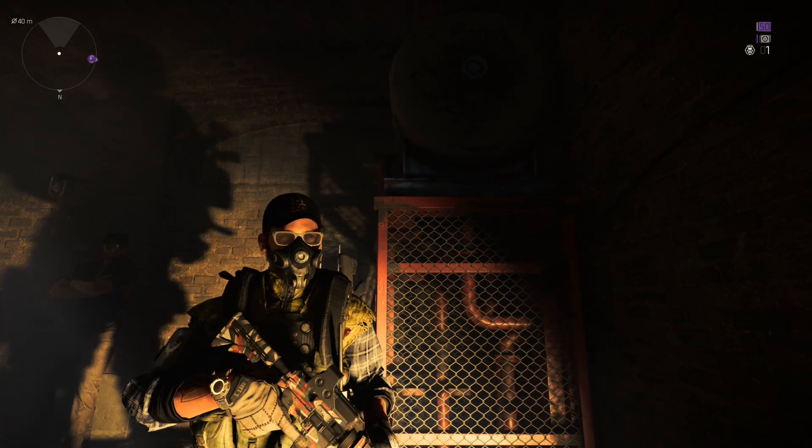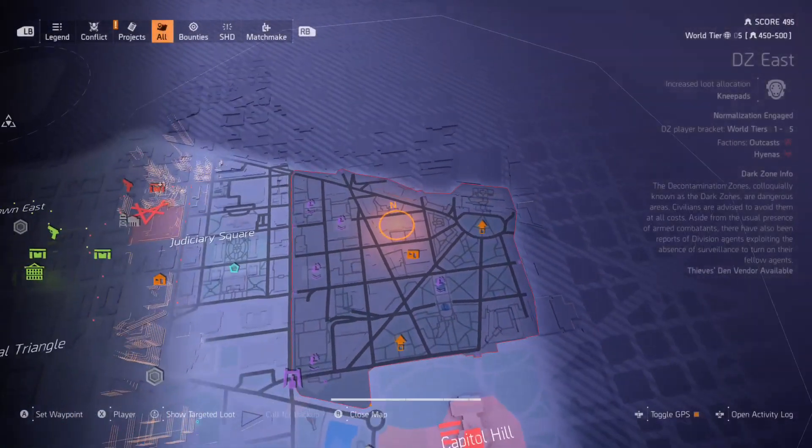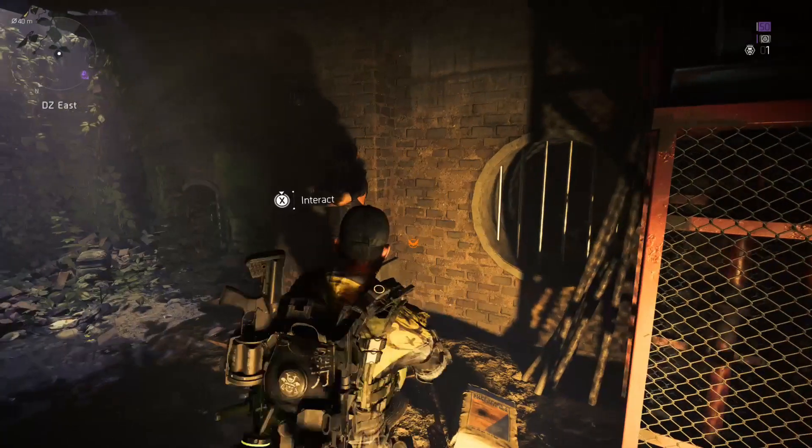Hey, what's up everyone, this is AnytimeGamingham back with another Division 2 Thieves 10 Vendor video. The vendor just got reset again and he's in DZ East right now — Thieves 10 Vendor available. Previously he was in DZ West and he was selling Ferocious Calm, which was not that good honestly. Let's take a look at what he's got for sale now.